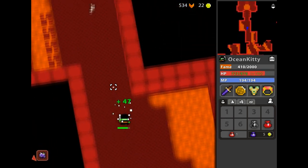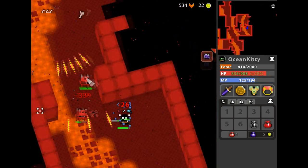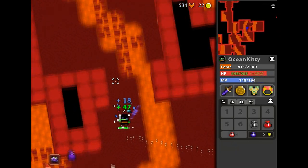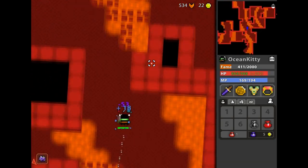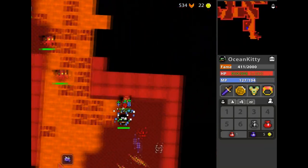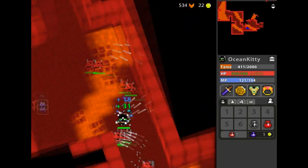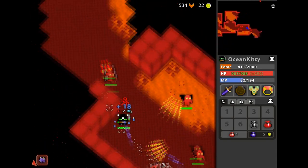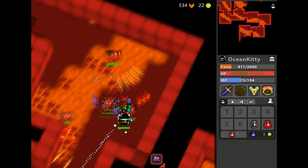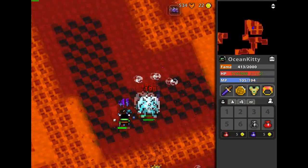Sell two Bit for one Def every time, and keep eating the Def until you are max Def. That's the second part of this: run Abysses, eat the Def, keep the Bit, and sell two Bit for one Def. This will help you max a lot faster. On a Knight, maxing Def takes a long time since you need to eat 40, but it's worth it because you become super tanky. On the Paladin it's easier.